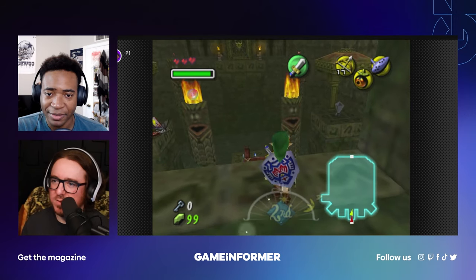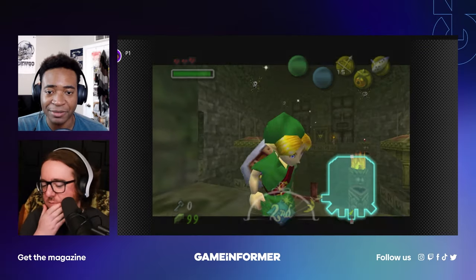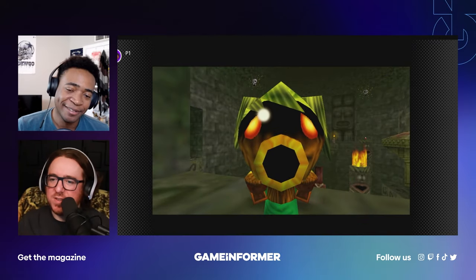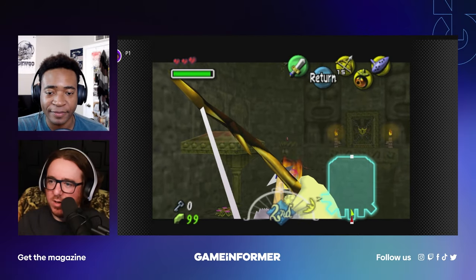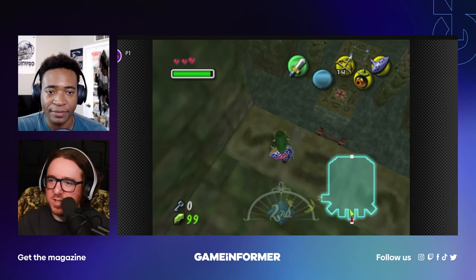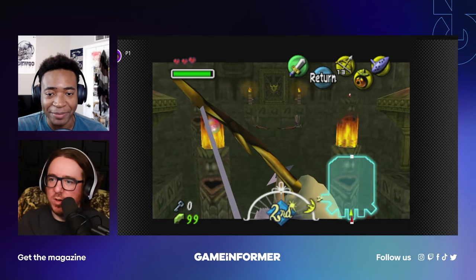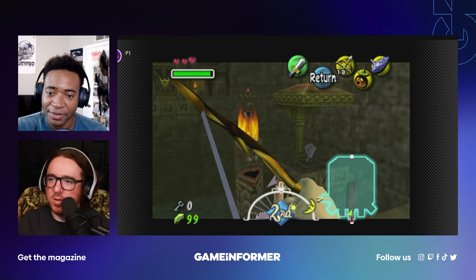One of the craziest reservation incentives ever was if you reserved Wind Waker, you got a disc that had Ocarina of Time and Ocarina of Time Master Quest for the GameCube. Oh wait — I just realized I could use the face buttons for the C buttons! I'm holding down the Y button to do this — I forgot that.